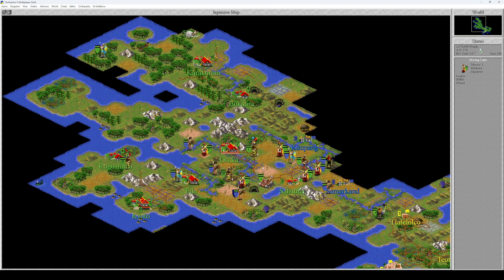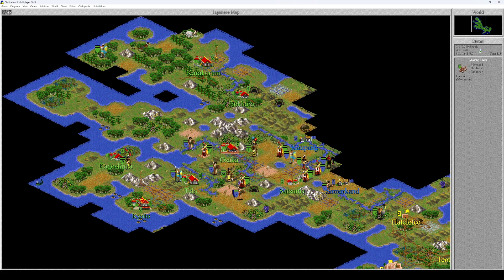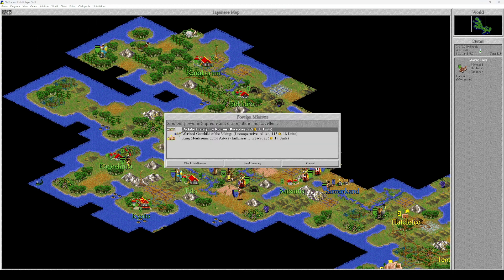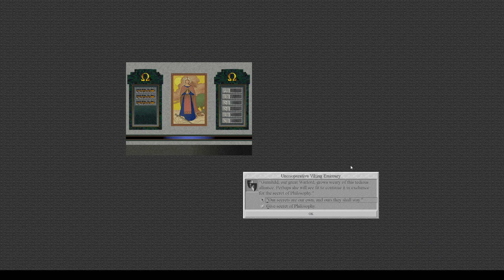Let's attack! I don't know if that's the best turn to attack but I can't wait forever. Actually, can I do that if I'm allied to the Vikings? We are currently allied with the Vikings — our units can move through allied territory but cannot enter the same square as allied units and cities, nor can we have combat with allied units. Alliances can only be cancelled during diplomatic negotiations. I think it's high time we spoke to these Vikings. She will see fit to continue the alliance in exchange for the secret of philosophy — our secrets are our own and ours they shall stay.